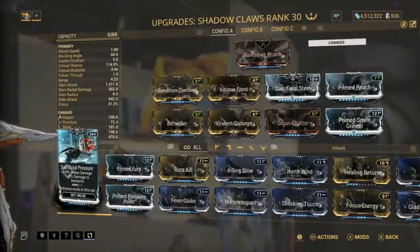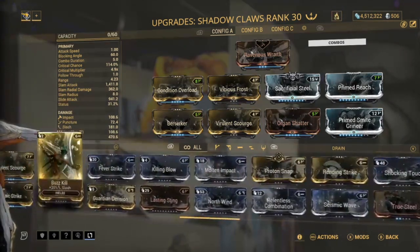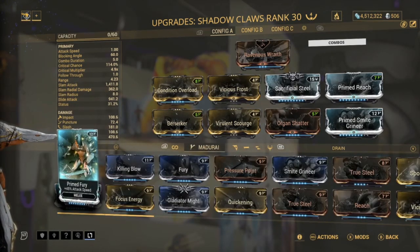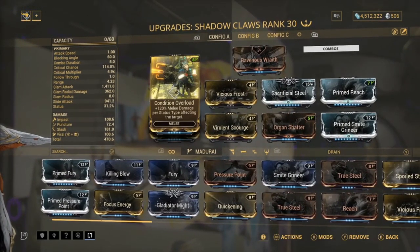Now for the Shadow Claws. Unfortunately there's no Blood Rush or Weeping Wounds on here - that's just not available, which is kind of sad, but most exalted weapons don't have those mods.